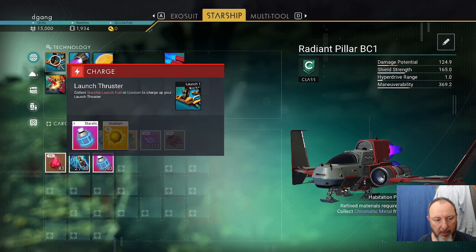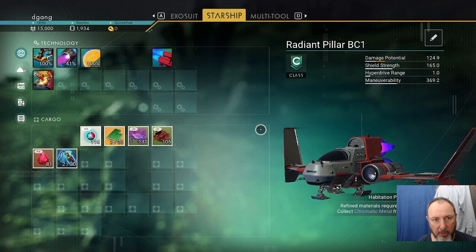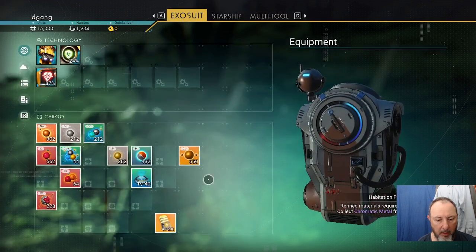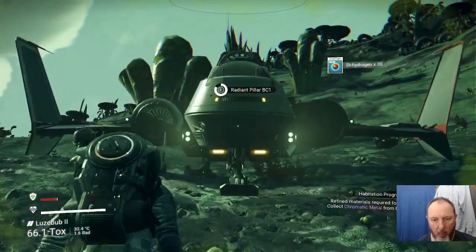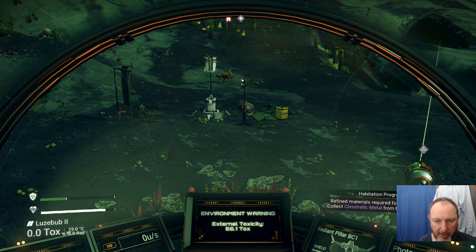If you look at the ship — I'm out of fuel because I had to call it. But the launch fuel puts it at 100%. Let's go in the ship and let our radiation level go back up.